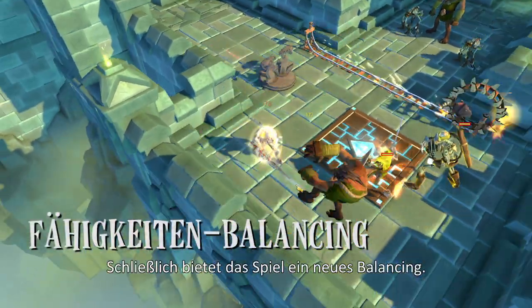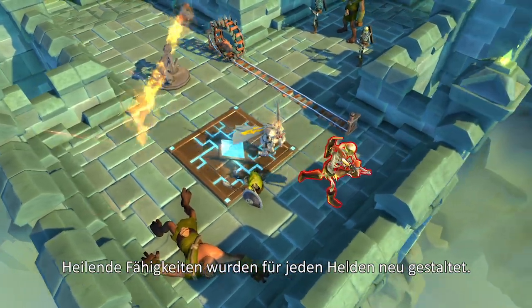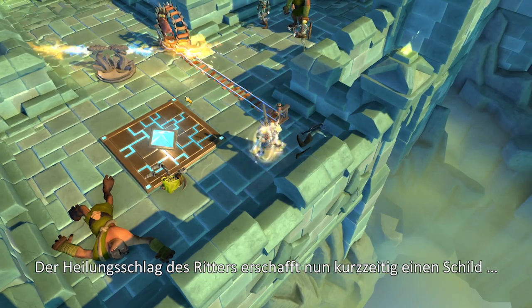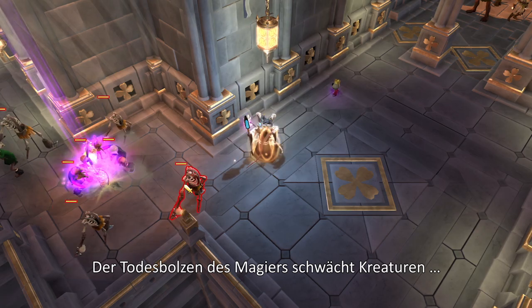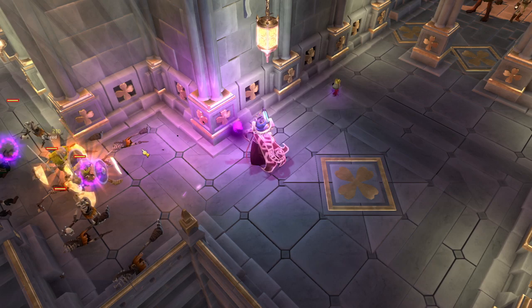Finally, we have introduced new balancing to the game. The healing abilities have been redesigned for each hero. The healing strike for the knight will now create a temporary life shield. The death bolt for the mage will now weaken creatures. And the death grip for the mage will now snare and stun creatures.